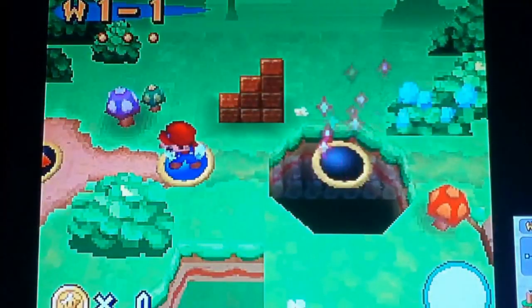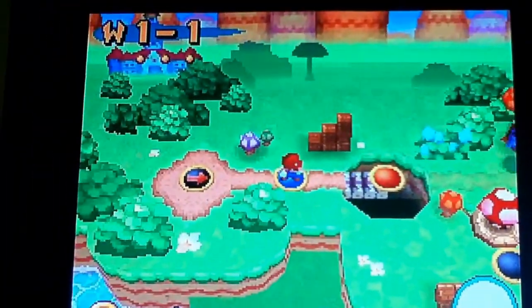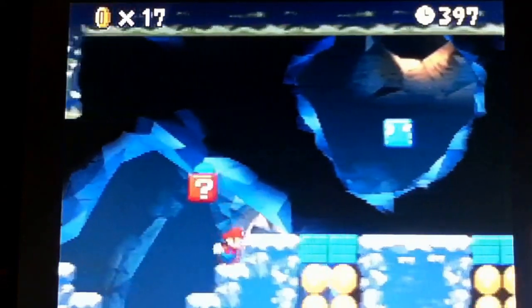And if we do get the block, we have a pretty good chance of getting a blue shell. So this is likely to be a blue shell, because I manipulated it. There it is.